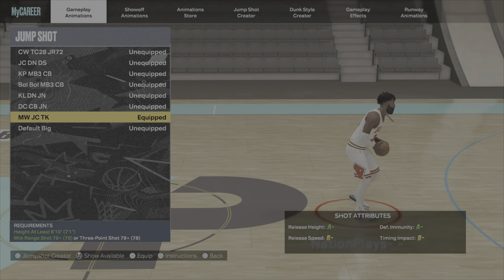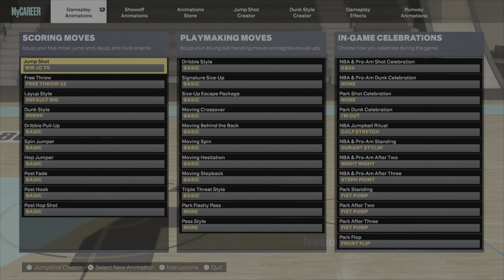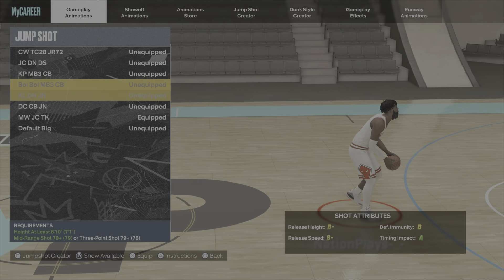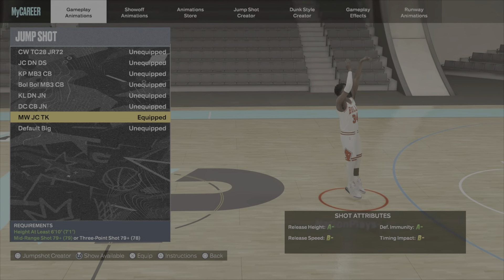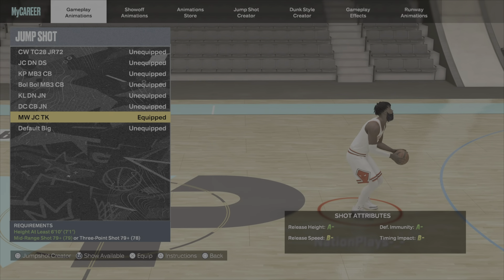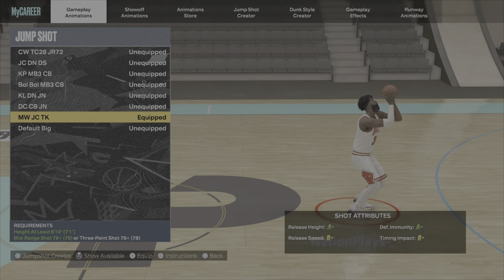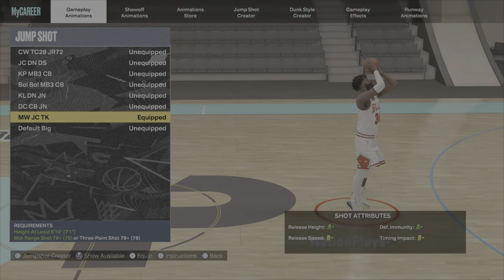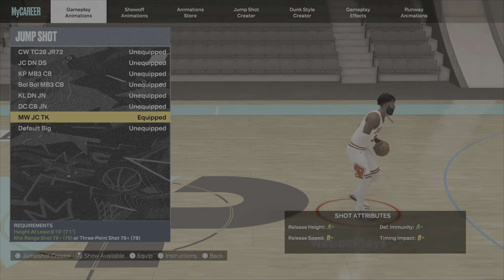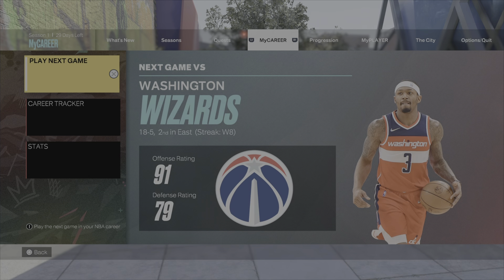The jump shot I'm currently rocking — right here — I got good timing, good enough timing impact, good enough release speed on it. Got good release height, and the defensive immunity is 71. This jump shot is nice, I really like the spin shot. I like this build overall, it's a good build.